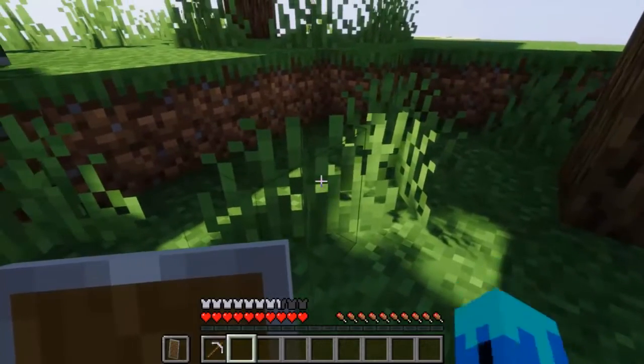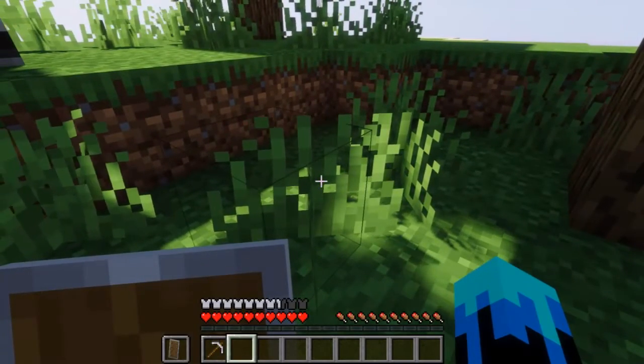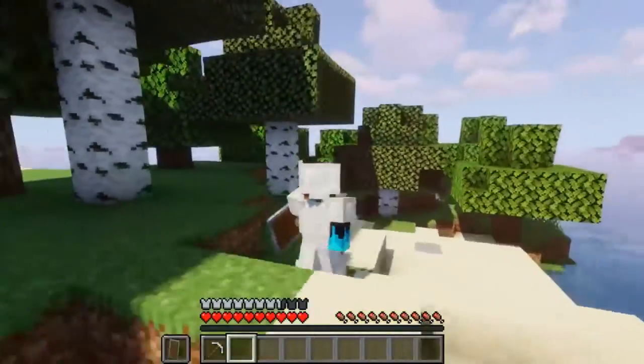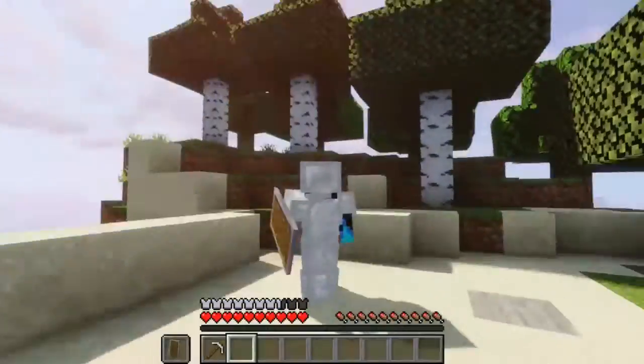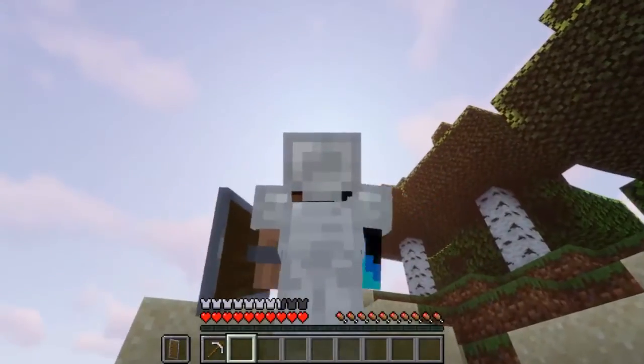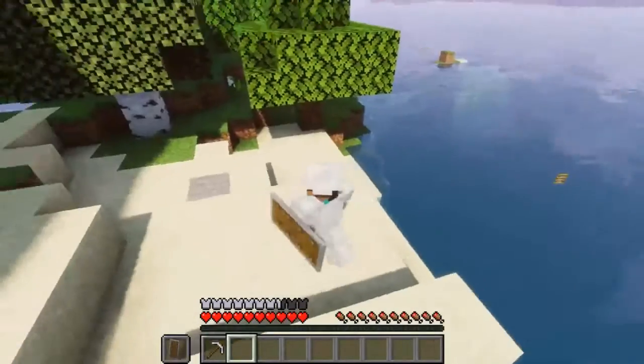Even look at these leaves — they're moving like the wind is pushing them. So let me go in third-person view. As you can see, this is really cool. Look, even the sun makes my iron armor look pretty cool. The sun's shining bright. This is actually really cool.